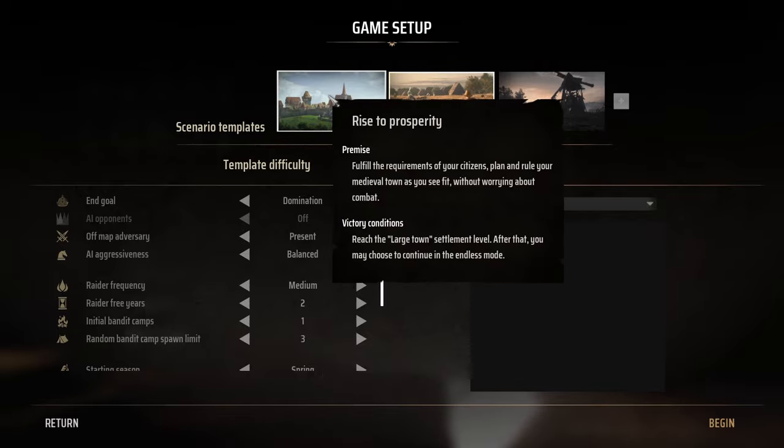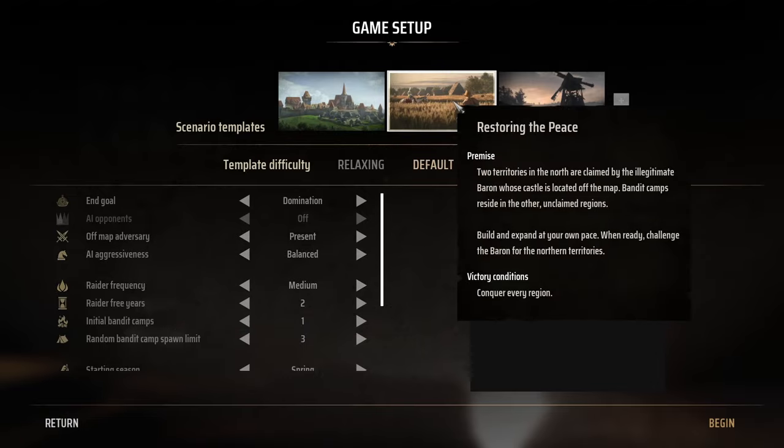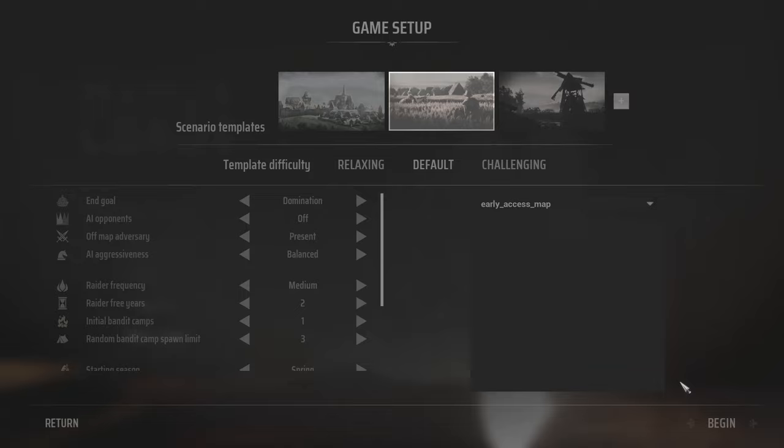The first scenario here I believe is the demo — no bad guys, no bandits, no raiders. We'll play the default one which does have bandits and raiders and combat.